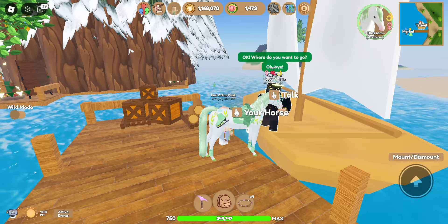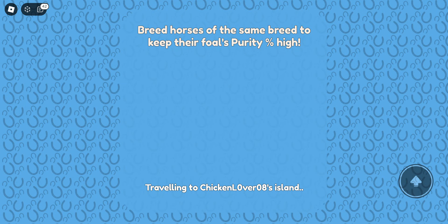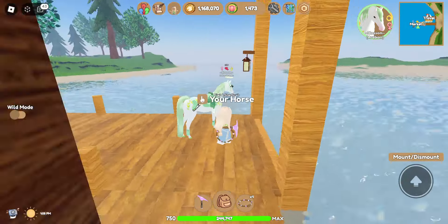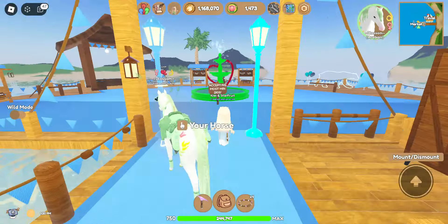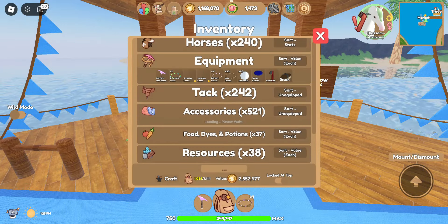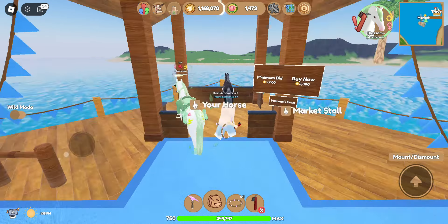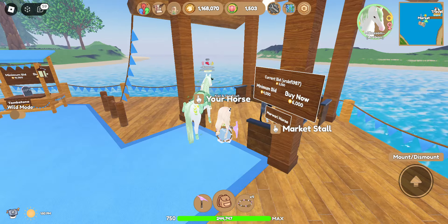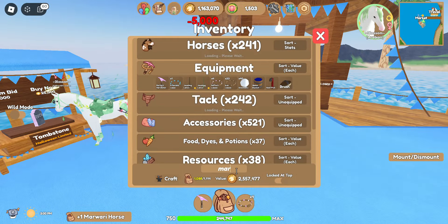Okay, this market's open as well. I think I'll just finish this server since there are a lot of markets open. My internet is not working that well. Oh, this Maruwari is so cute — I think I might buy that. It's actually pretty cheap. I'll add a bid of 5,000 tokens and see if they accept. Oh, they're selling a tombstone too. Oh my gosh, they accepted! They accepted!